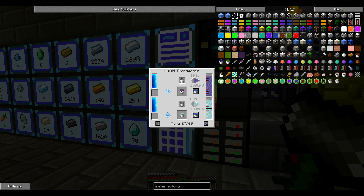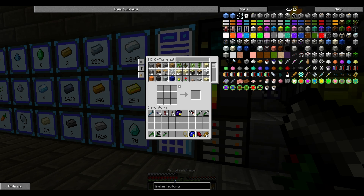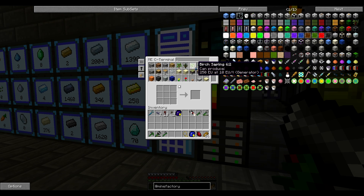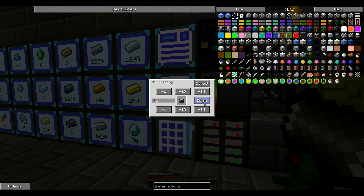It's all called blood — sludge, milk. You have a lot of liquids. So we need energized glowstone. We have glowstone, so we just need to make another liquid transposer and a magma crucible.